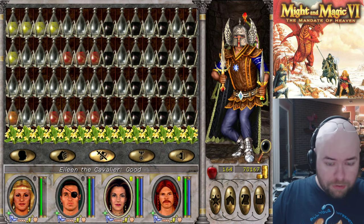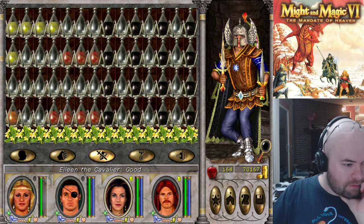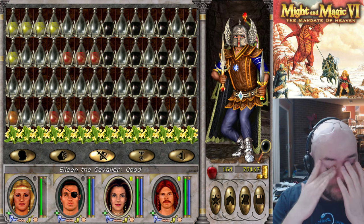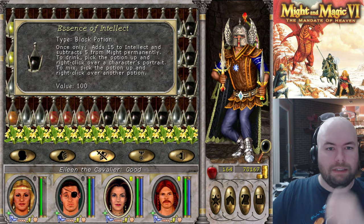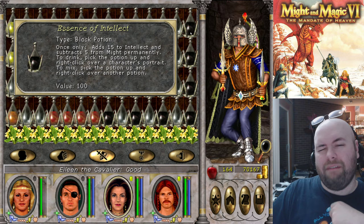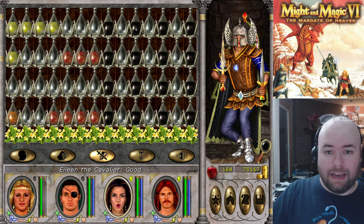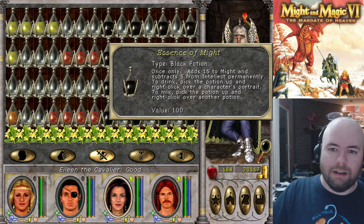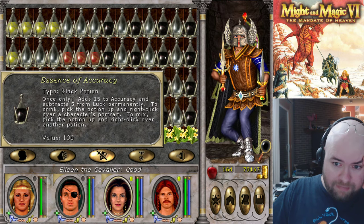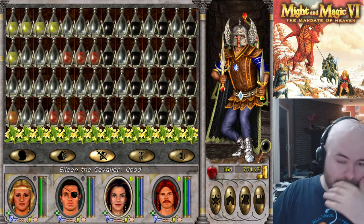Each character is going to be drinking four potions. There are seven stats total and I'm having each character drink four potions. The way these black potions work — let's use intellect for an example — this one adds plus 15 to intellect and minus five might permanently. Having that on my two sorcerers would be a good idea. However, my cleric and knight don't exactly need intellect, so they have the essence of might, which is the opposite. We also have accuracy, which is plus 15 accuracy minus five luck. That's on three of my characters, and I'm going to give the luck potion to Ed since I'm still trying to do the luck thing. We'll see how well that works.